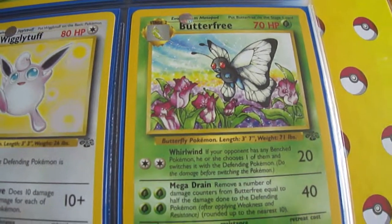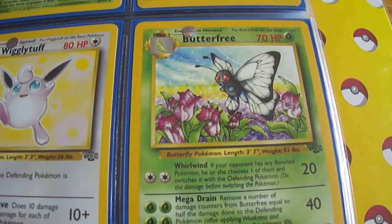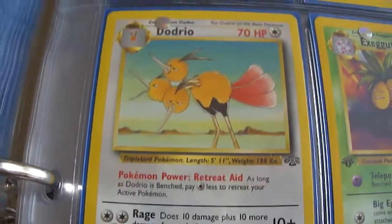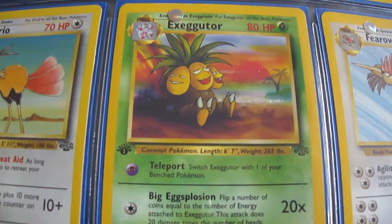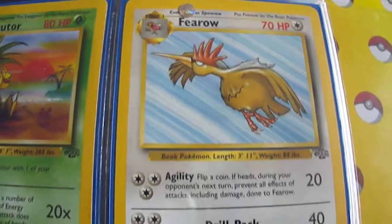I really like this artwork on this Butterfree. It's really a nice Butterfree. Obviously, Ash had a Butterfree — he caught a Caterpie that evolved. We got a Dodrio. Exeggutor. Thought it was a weird looking Pokemon with the different heads on it. We got a Fearow.